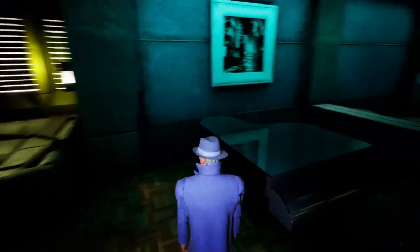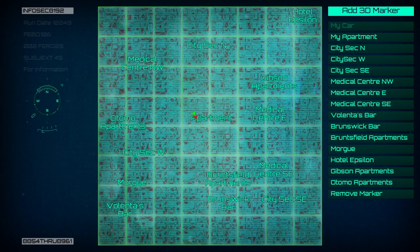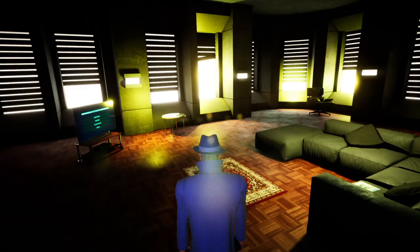Now let's have a look at this over here. Inventory. Inventory. My apartment, city, morgue, hotel — over here. Got case files. Car. Can't seem to see any sort of... and I can't seem to get out.